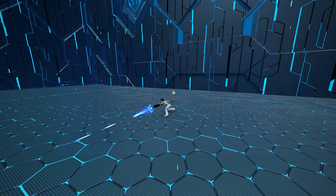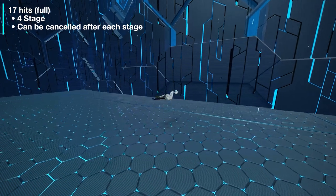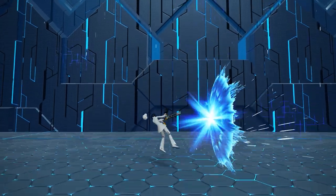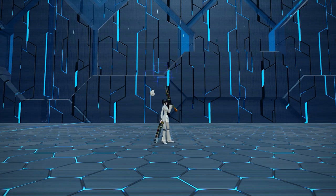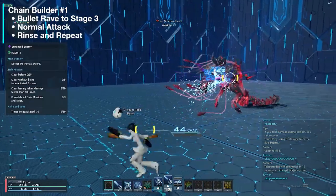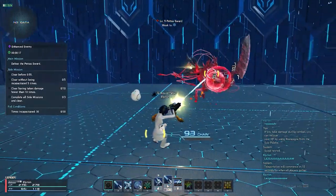Onto the exciting part: the photon arts. Bullet Rave is your core chain builder, as this fires 17 bullets, is the fastest, and has a low cost of 22 PP. Easy to maneuver and quick to cancel, you can absolutely get crazy dodging and rolling around. We suggest two methods for chain building. First, fire up to stage 3, normal attack, and then use Bullet Rave again. Rinse and repeat. This allows you to stay mobile while barely losing any PP in the process.